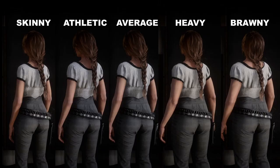First up, let's take a look at the differences between each body shape from all angles before delving a little more deeper. From behind we can see that there are subtle differences going from one shape to the next. Going from left to right, the skinny shape is obviously the most lean.